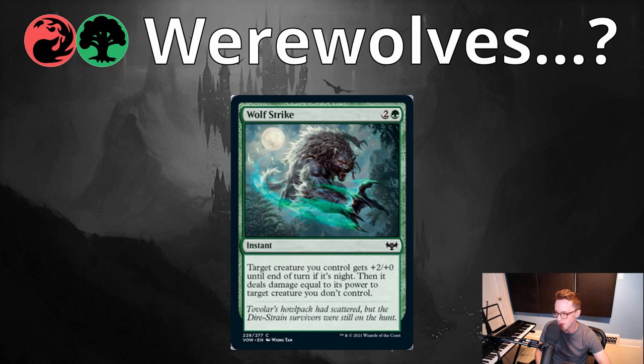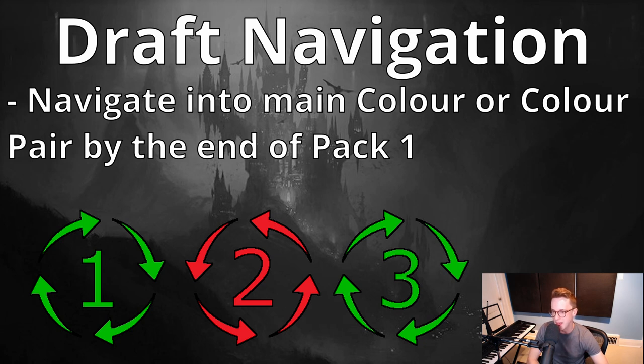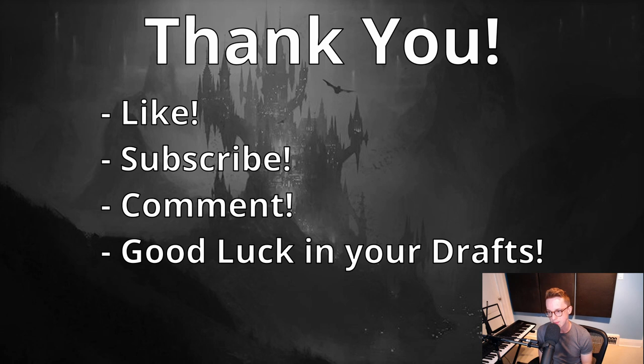Those are my thoughts on the 10 color pairs and different archetypes in the set. We'll want to navigate into a main color toward the end of pack one, maybe even a secondary color. Remember that packs move in the opposite direction in pack two, so if white is looking open in pack one you probably won't see it in pack two — but you can expect to see it again in pack three, so stick to your guns and don't switch colors just because white suddenly isn't flowing. I hope this video was helpful. Please let me know in the comments, click like, click subscribe — it helps us a huge amount. Good luck in your drafts. We'll see you very soon. Bye for now.